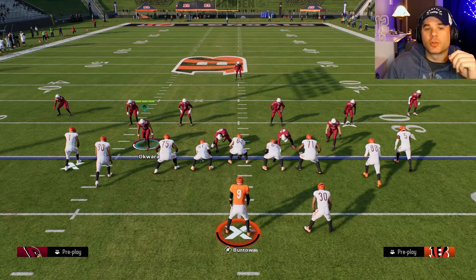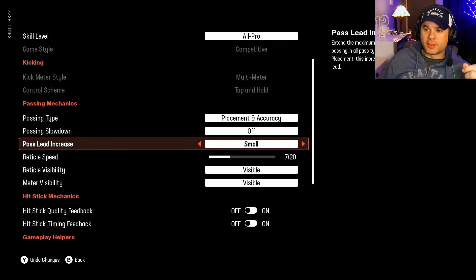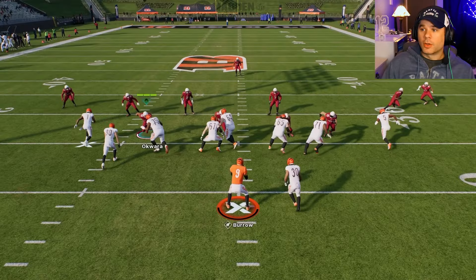Being able to pass the ball in Madden 25 is extremely important. The first thing you'll need to do is decide what passing type and settings you want to use. I prefer placement and accuracy with a small pass lead increase, and reticle speed anywhere from 5 to 10 seems to be fine.